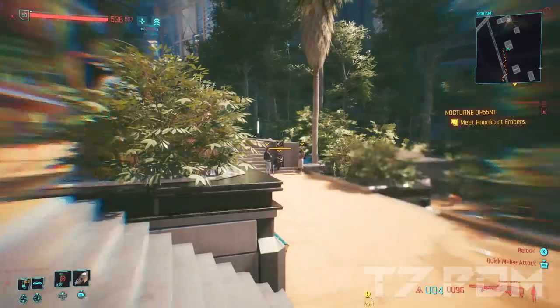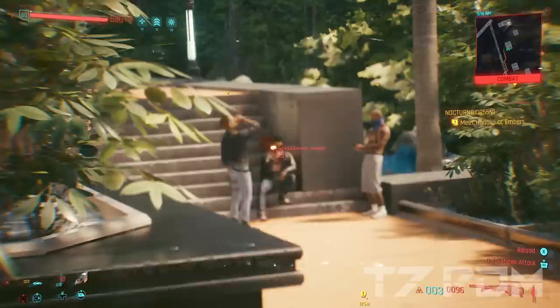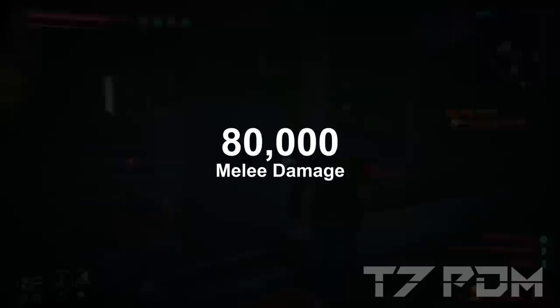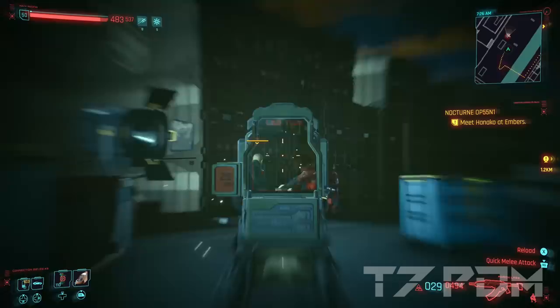Welcome to the new best build for Cyberpunk 2077 in patch 1.6, dealing over 900% critical damage at 100% crit chance every time, whenever you want it, whenever you need it. This build will deal over 80,000 damage with your melee weapons and you will finally become the strongest and deadliest mercenary in Night City once again.